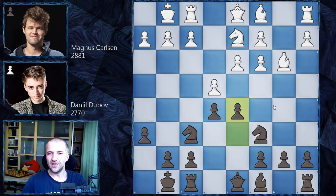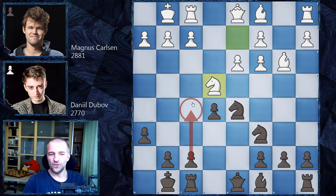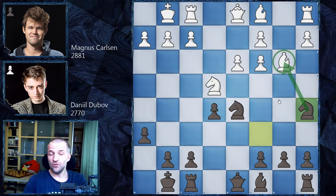Daniel Dubov has a different idea to deal with the bishop — he plays d5, which is a kind of novelty. In rapid time control, it's more a weapon to make your opponent think. Magnus immediately found an interesting continuation: e takes d5, knight takes d5, and now knight e4 as planned. If you imagine moves like f5 kicking, black always has to worry about weaknesses on the light squares — too many holes. So h6 wasn't that great.